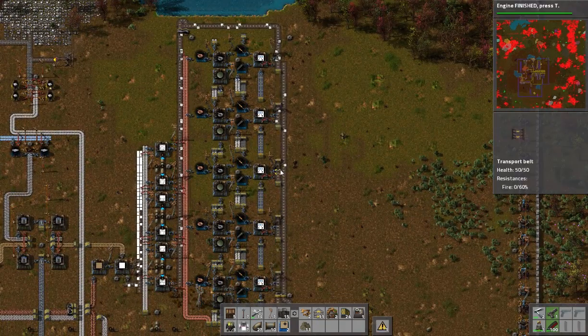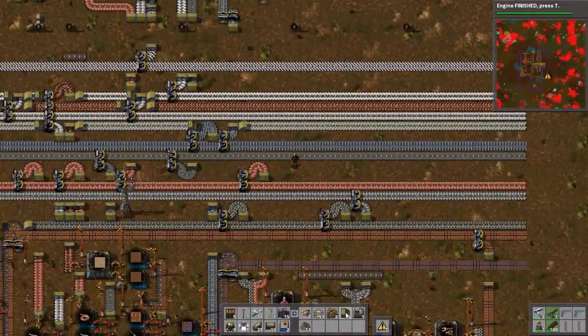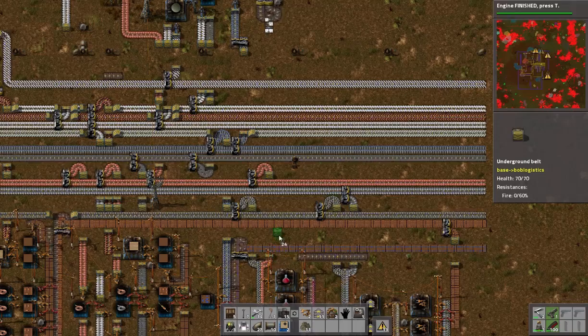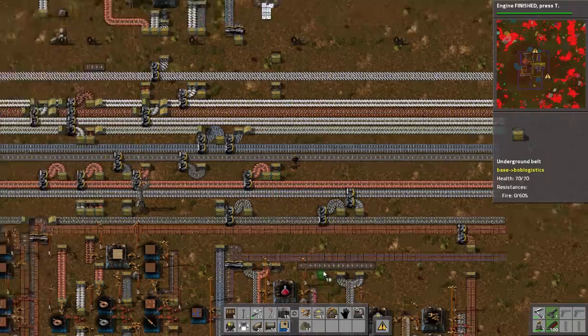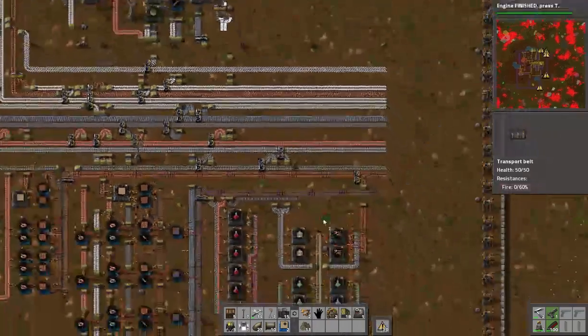The first white circuits are on their way, which means we can work on where these are going to come in. They can't come in right here because of this underground belt, however they could come in right here. Let's see if we can sneak them in. I can move them in, so let's move them up and over.